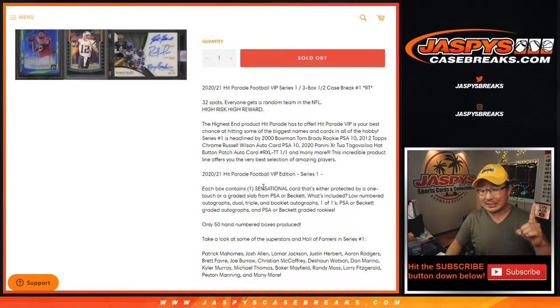Each box contains one sensational card that's either protected by a one-touch or graded slab from PSA or Beckett — low-numbered autographs, dual, triple, booklet autographs, one-of-ones, PSA or Beckett graded rookies right there. Only 50 hand-numbered boxes produced.